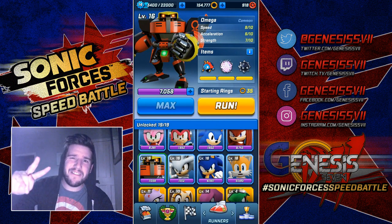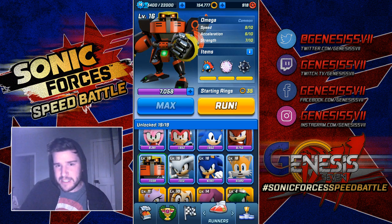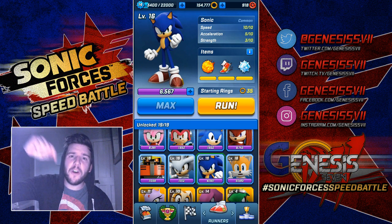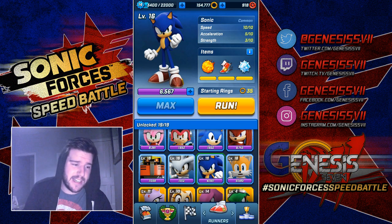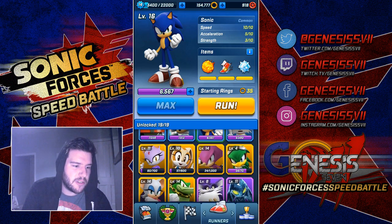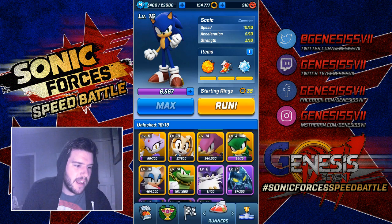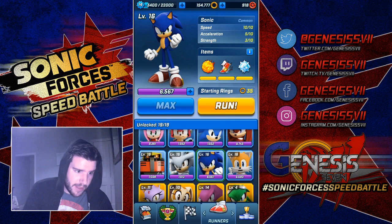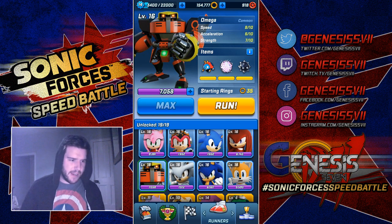We only have two characters left of Season 1 of this series, and that is Ann Knuckles and Modern Sonic. So get those votes in the comment section below. Let me know who you want to see next. Only two more episodes left, and then we've got to wait for these guys to start maxing out. It looks like the trio of Vector, Espio, and Rouge are going to be the guys you'll see in Season 2. But until then, it's all about Omega.